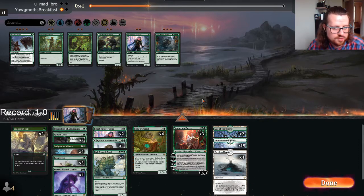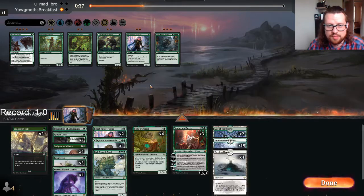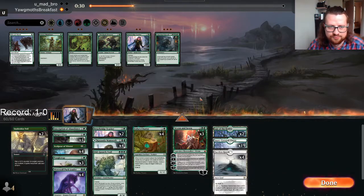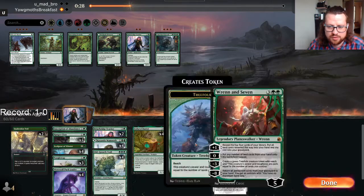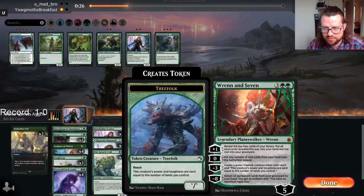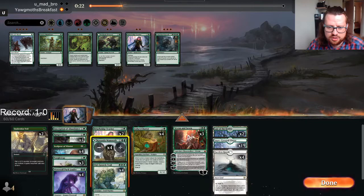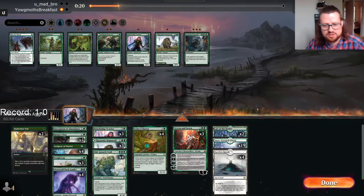It's not really weak to Fading Hope — it's only weak to Fading Hope plus Goldspan. My opponent is on the play now, so that doesn't actually line up exactly how I want it to, but it's probably still fine. It's way better when you're on the play, because you get to play Ren and Seven before they play Goldspan. I could also bring in Briarbridge Tracker. I'm gonna do this at least — I'm gonna redraw.